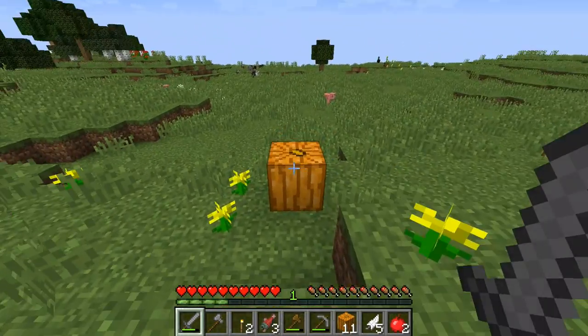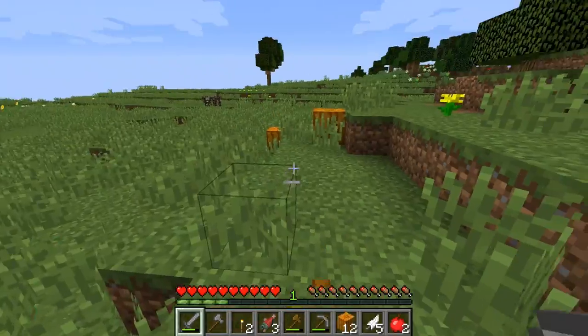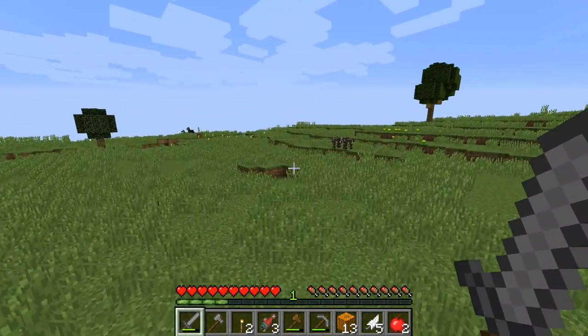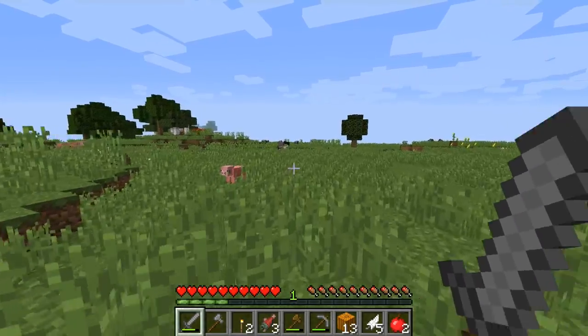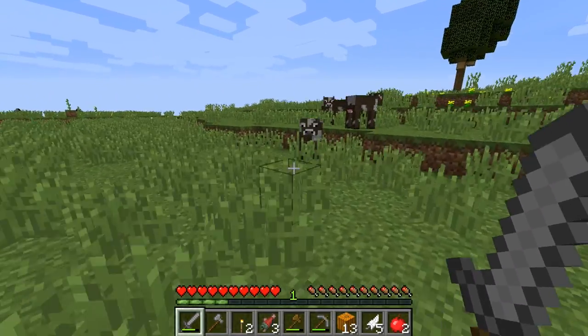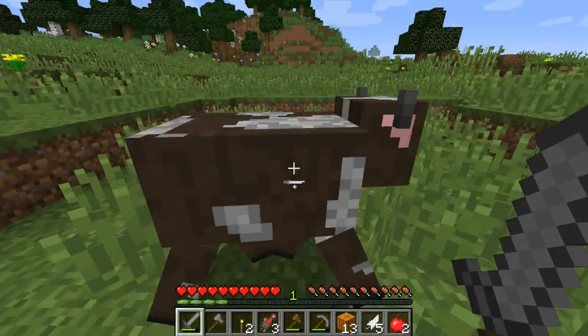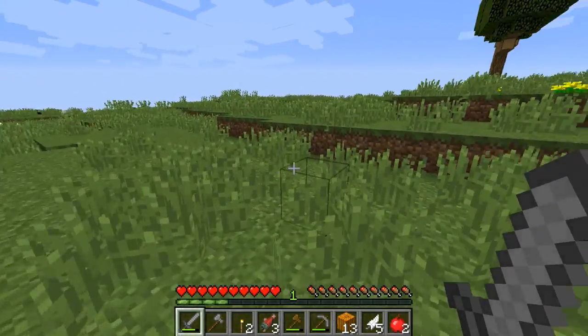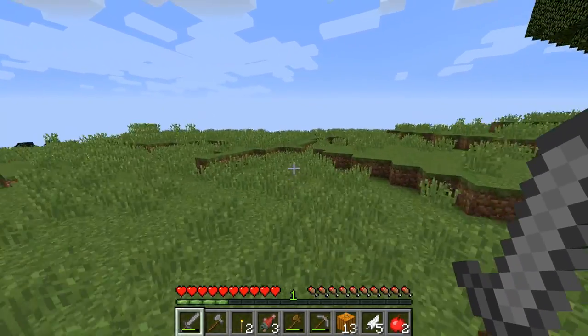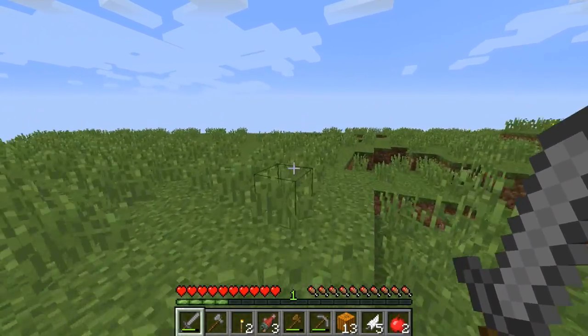Get them all! Shall we leave one? We'll leave that one down there. There's some cows over there - this is a nice little spawn area, there's lots of things around. We just need an ocean though. We need an ocean - have you seen the ocean? Where is it? I don't even know if I'm heading in the right direction.